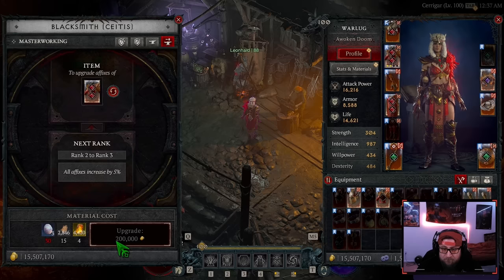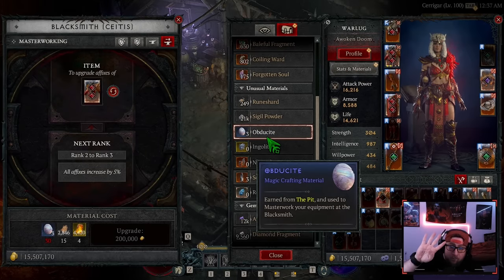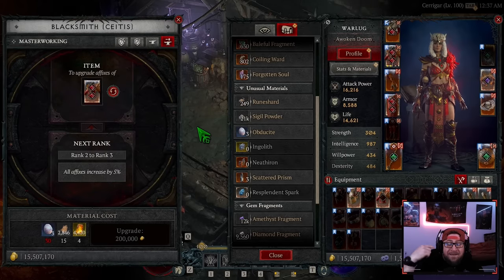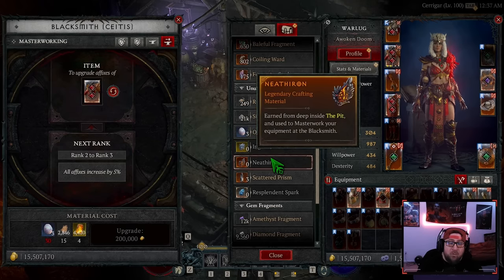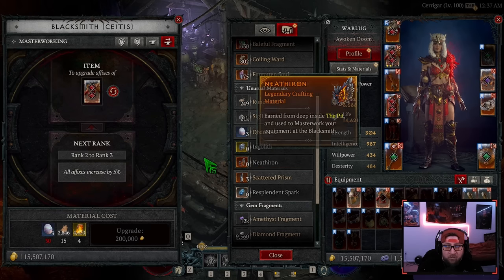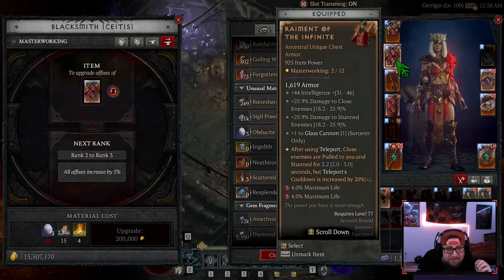There are different material stages. The blue or magic resources cover Ranks 1 to 4. From Ranks 5 to 8 you use the rare ones. From Ranks 9 to 12 you use the legendary ones. Keep that in mind when farming the Pit and leveling gear stage by stage. On the gear piece itself you'll see dots — you'll always have four dots, but the shape changes based on how many masterworking ranks you've invested: circles first, then diamonds, then something else.